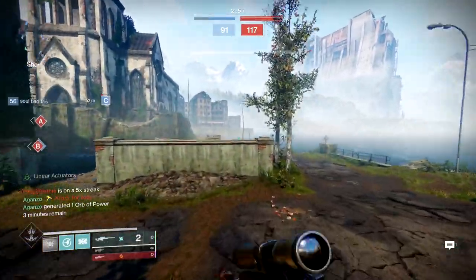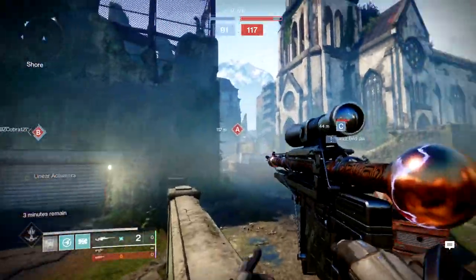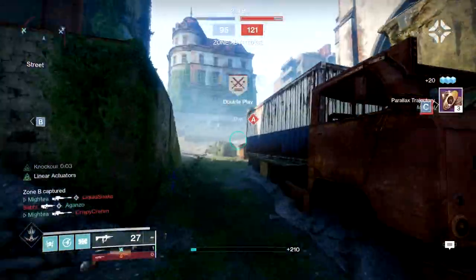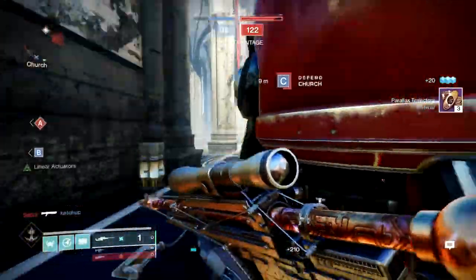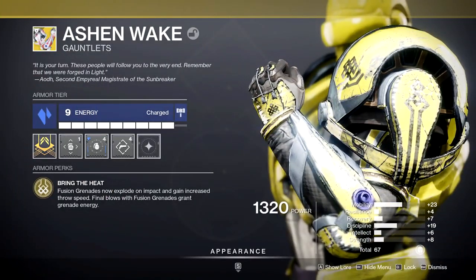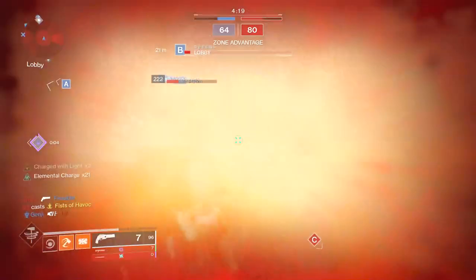This is actually a pretty well-known build. It grants infinite fusion grenades on any solar titan subclass, but surprisingly you don't run into people with this build as often in the current meta. The key elements are the Ashen Wakes — aka the infinity shoulders — and obviously fusion grenades. The intrinsic perk Bring the Heat allows you to stash grenades in your shoulder pads, which explode on impact and increase your throwing speed.